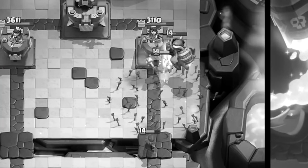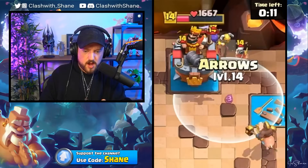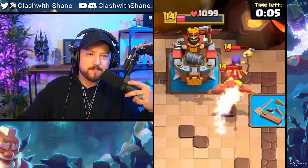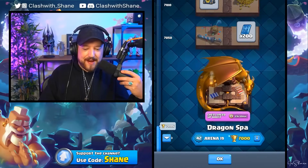Those arrows were clutch! Hog Rider going in, arrows going down. He's got a Phoenix, but Hog Rider still deals damage. We still win — not really a three crown, but a winner's a win. And there we are unlocking a brand new arena with an Arena 5 deck.